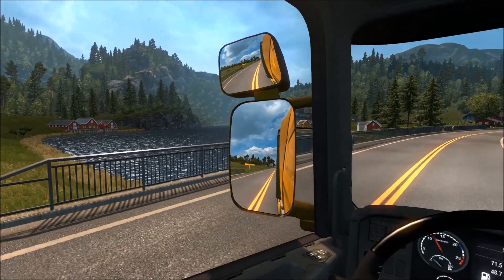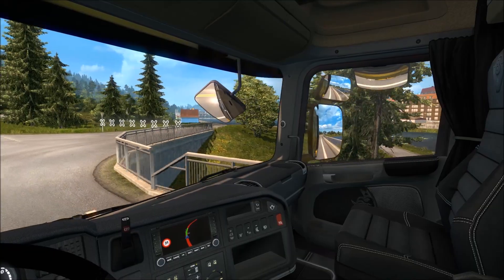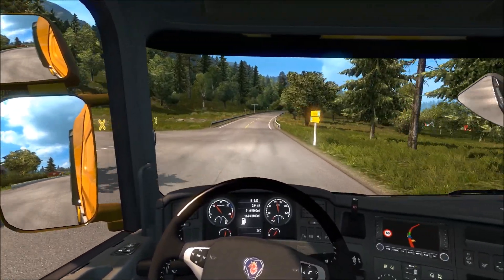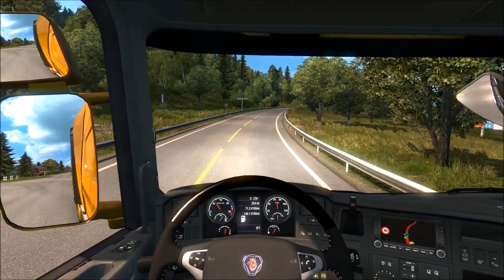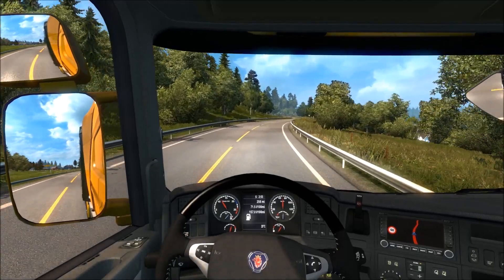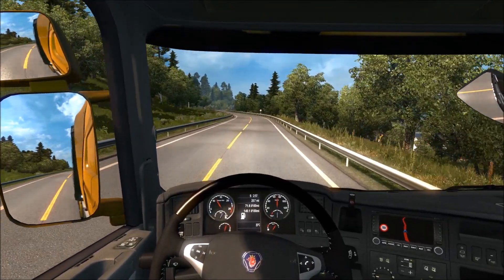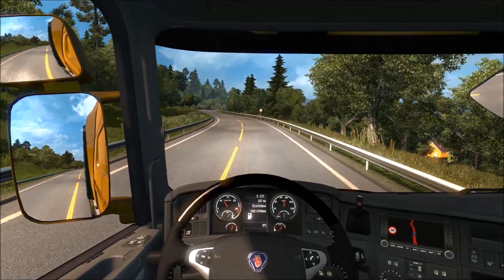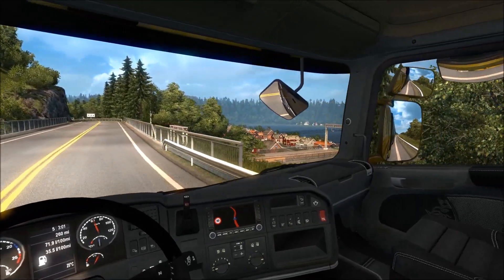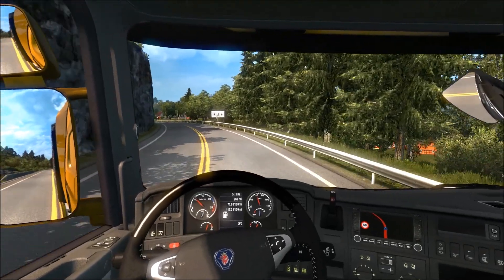Just look at it — all these red houses, over these rivers, some kind of factory over there by the looks of it. It's just amazing. And this is completely stock SCS, if you're wondering — I'm not running any mods at all. No weather mods, no truck mods, no graphics mods, nothing — completely out of the box. Is that a train over there? Yeah, look at that — little train!